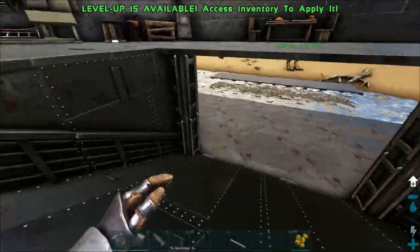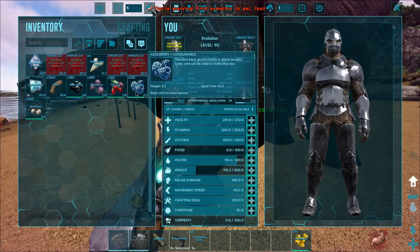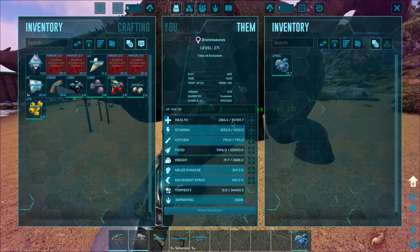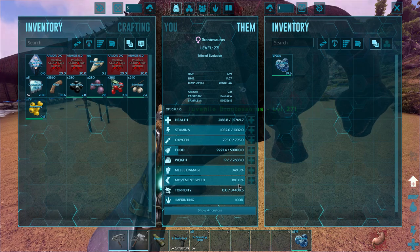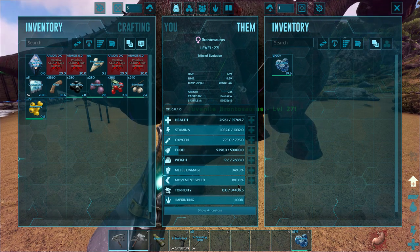Let's go check on the Bronto — it should be ready to imprint here pretty dang soon. It needs an Azul berry, we can do that. And you're done — you're fully imprinted. We're sitting at 35,000 health, which I'm very happy to see. And I'm wondering what its movement speed is gonna be, because that's gonna be something that we really need to focus on, I have a feeling.